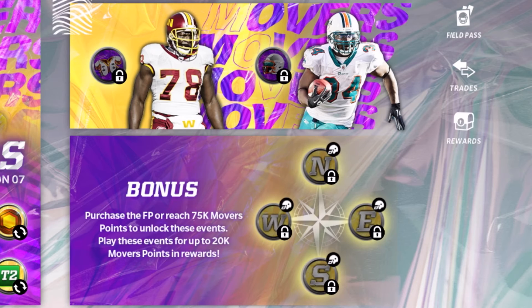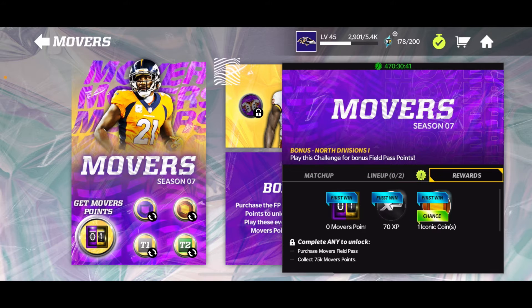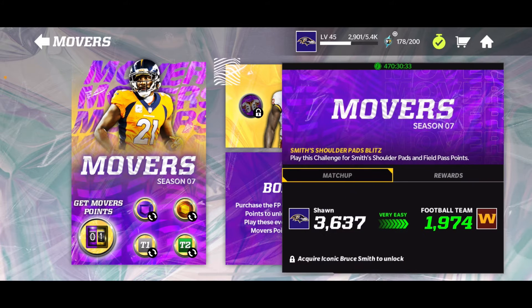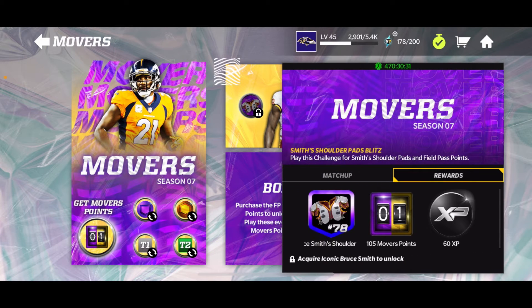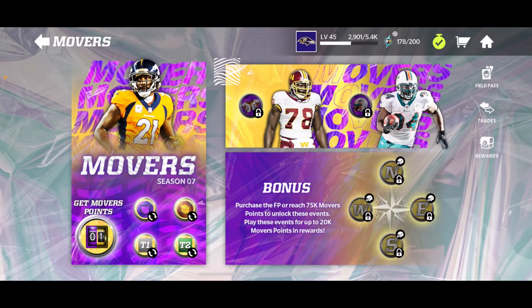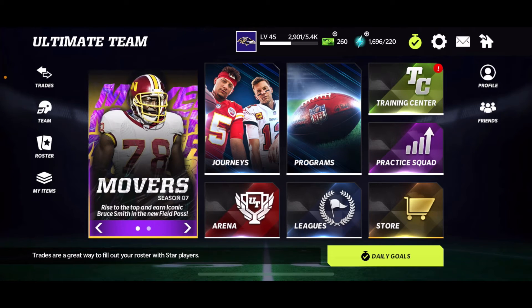If you have all of the locked items over here, you guys are able to make even more field pass points. The locked ones come with 400 field pass points, the ones at the top come with a solid 105, and the other one is 60. So take advantage while you can!